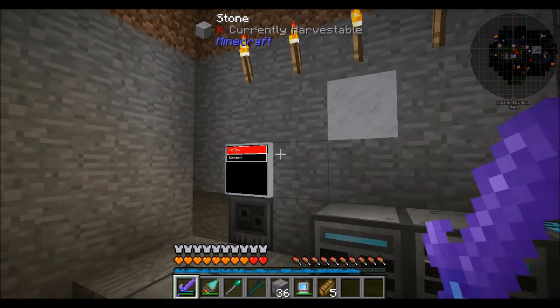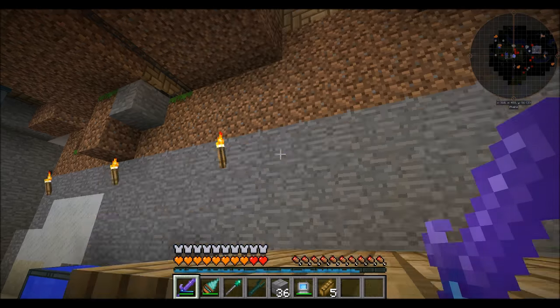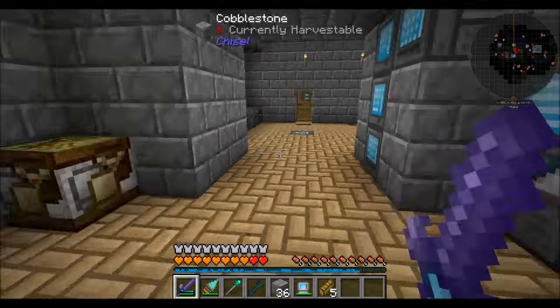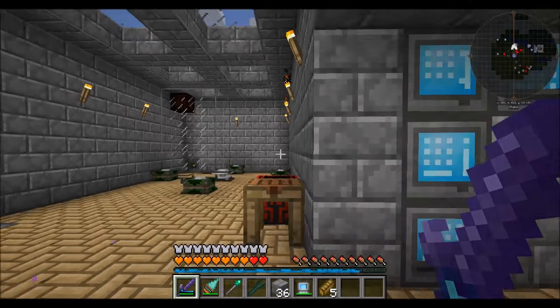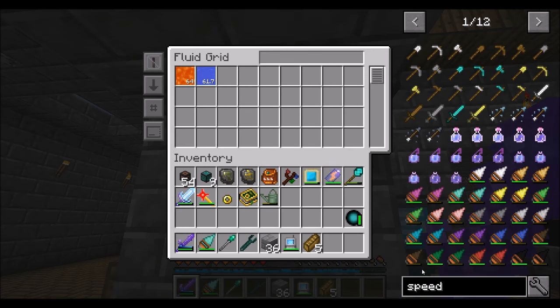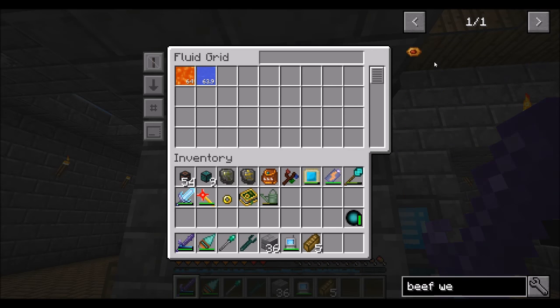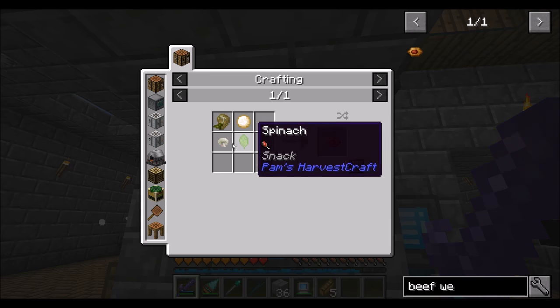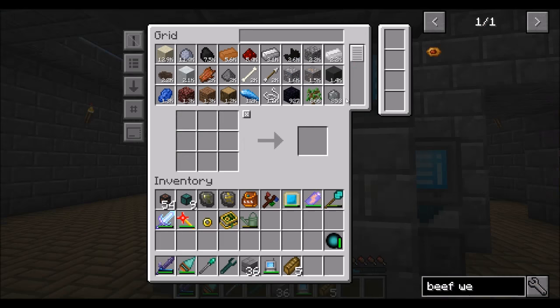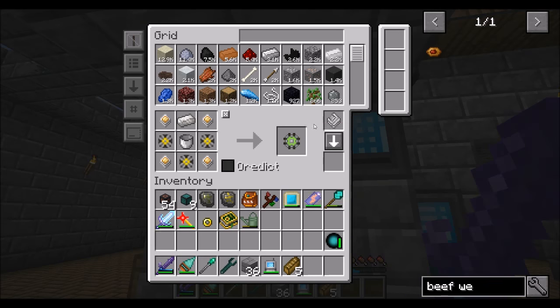We've got water now - sweet. Refined storage is really smart about crafting with liquids - like, really smart. It can craft with a bucket worth of liquid even if you don't have the bucket version of it. Any recipe that requires a bucket of water, we can just teach the system. Let's take a look at Beef Wellington - spinach and white mushroom we've got, and beef we've got two. So that's pretty awesome.